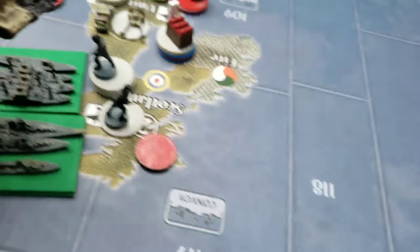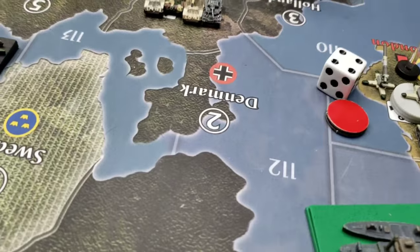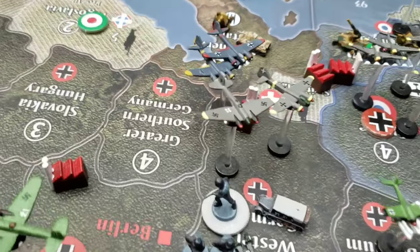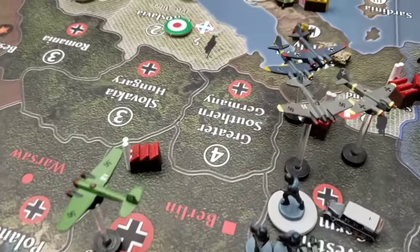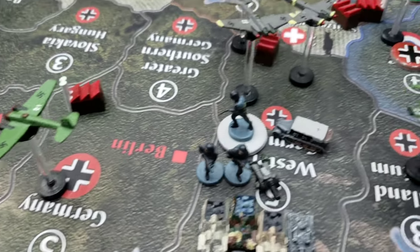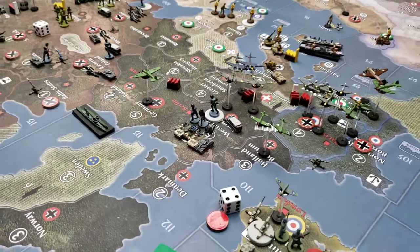For unit placement, one infantry and one artillery division are placed in Archangel. The rest go into Western Germany: four artillery, one armored division, two infantry, and two bomber squadrons. That makes four bomber air wings in Western Germany, one in Germany proper, and another in southern France — six bombers total. Very interesting, Sired!